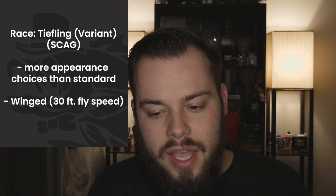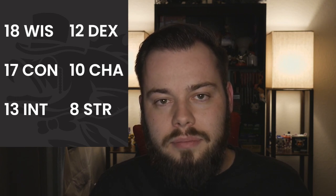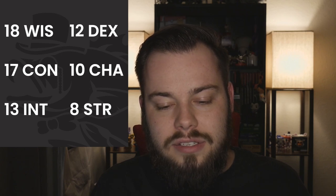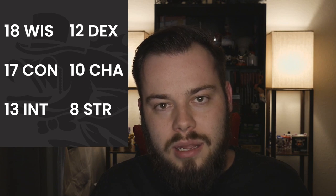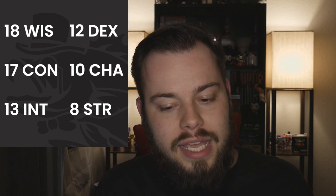As far as our stats go, we have a 17 in Wisdom, 15 Constitution, 13 Intelligence (a little strange), 12 Dexterity, 10 Charisma, and 10 Strength. We're going to put our racial +2 into Constitution and +1 into Wisdom. Having a 17 in Constitution is really nice. I wanted to make sure our Wisdom is at an even number and our Con is at an odd number for now — we'll fix all that later.